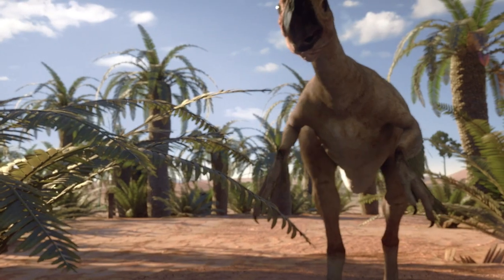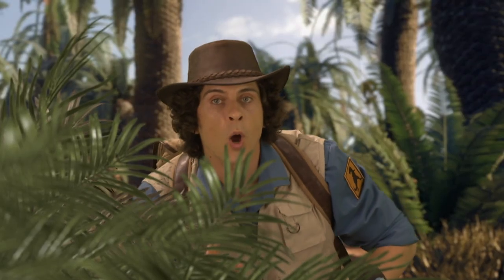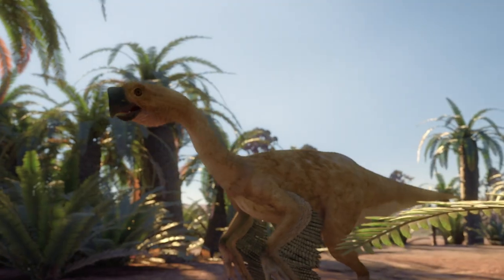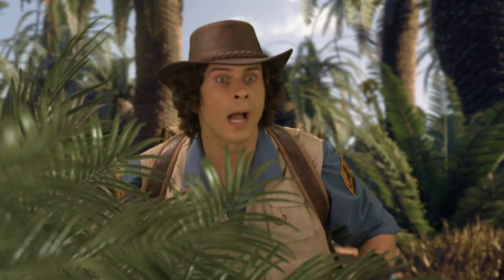Oviraptors look like big birds, but they're actually dinosaurs. The name Oviraptor means egg snatcher. Oh no — I've spotted the nest. If he gets under those palm leaves, he'll gobble everything up.